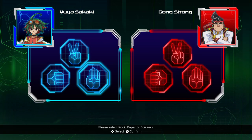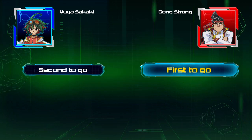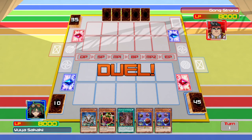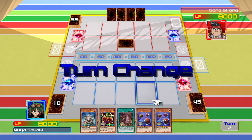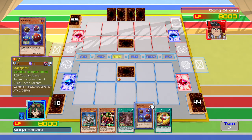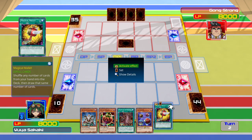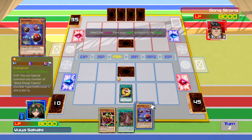So basically what I'll be doing throughout this whole video in story mode is battle each genre one at a time. The reason I'm doing that is because I feel like my deck gets too overpowered when I just do one genre and work my way down. I just want to mix it up more than I did in Yu-Gi-Oh! Legacy of the Duelist Link Evolution.